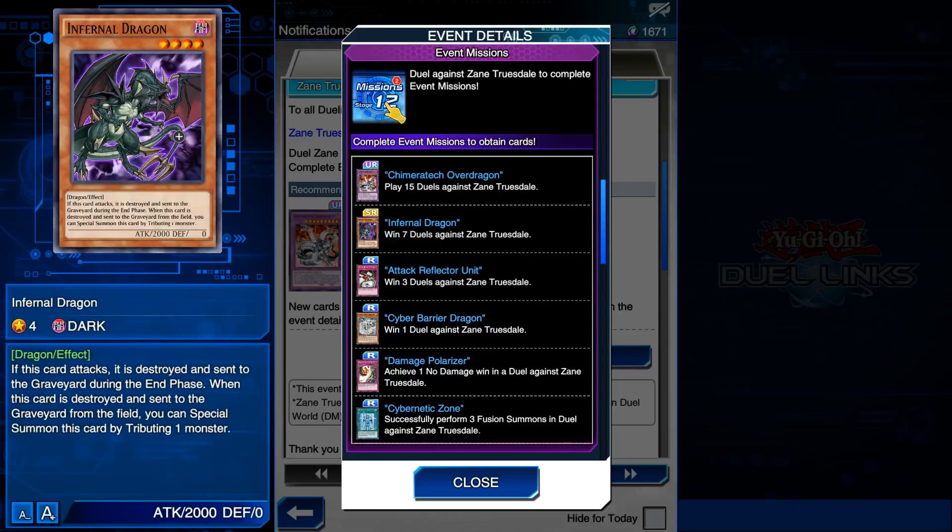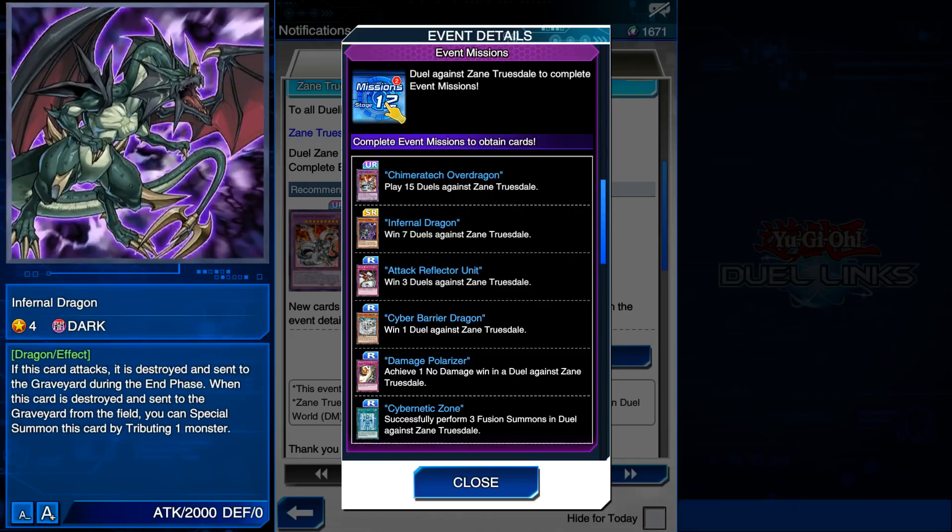Here's a brand new card that is new - this is Infernal Dragon. It is a Dark four-star Dragon-type monster with an effect. When this card attacks, it is destroyed and sent to the graveyard during the end phase. When this card is destroyed and sent to the graveyard from the field, you can Special Summon it back by tributing a monster.